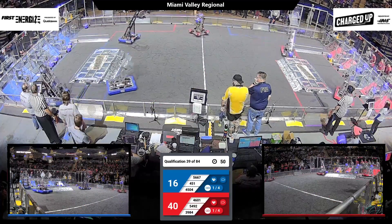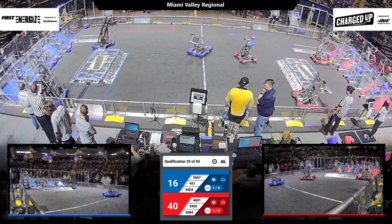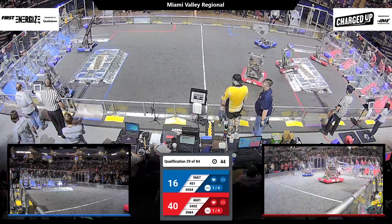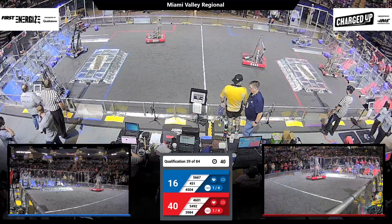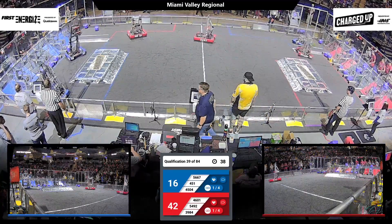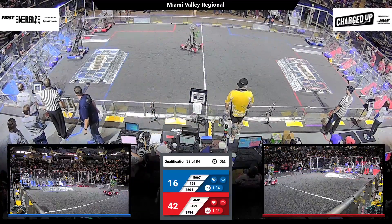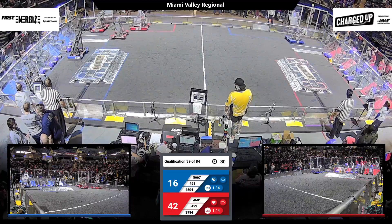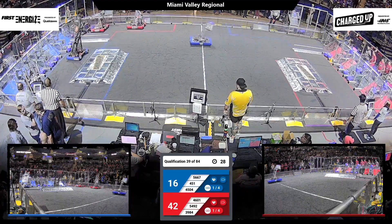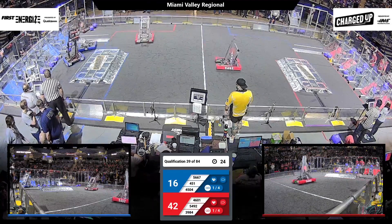It looks like it might be a two-team effort, but a little bit of movement out of the one robot with the Digital Eagles. The Cat Attack and BC Robotics continue to add to their score as we come up and close to the endgame. Each team achieving one of their links so far, but it's going to be a low-scoring match heading into the endgame.